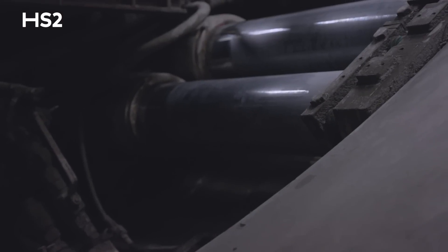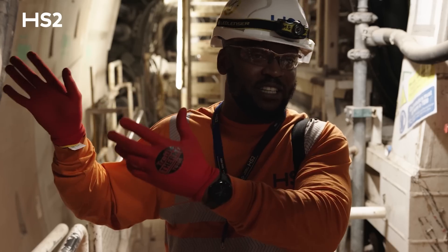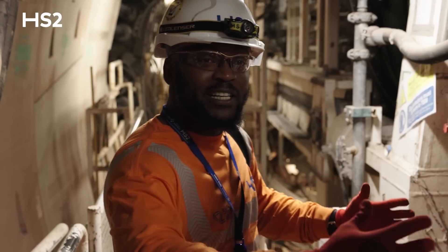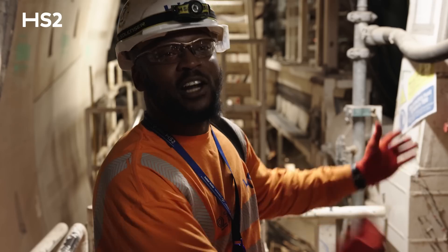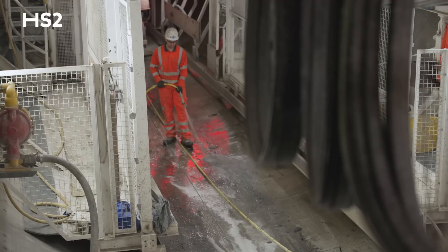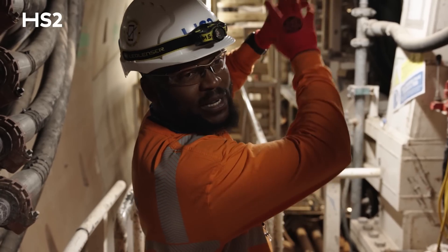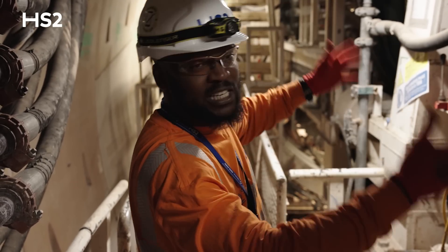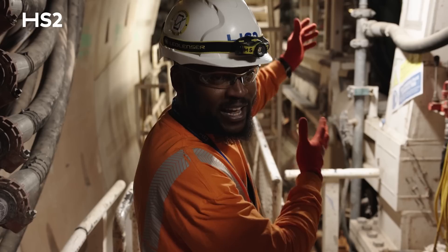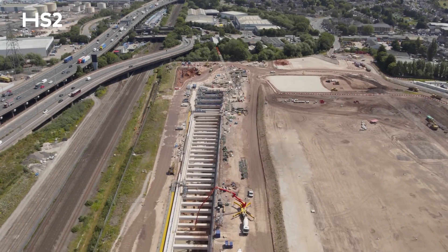Right next to us there is an inspection shaft and an emergency shaft, so that should there be an emergency in the tunnel when the trains are running, people have an evacuation point. The remaining work is to carry on with the TBM, continuing to mine all the way to Washwood Heath where we'll break through. We've got another team of four preparing the area there so that when Mary Ann arrives she can break through successfully — they're busy down there awaiting our arrival.